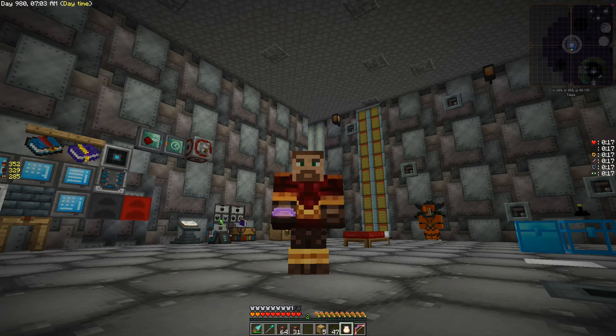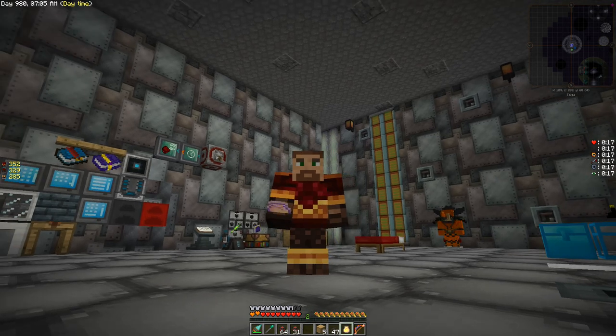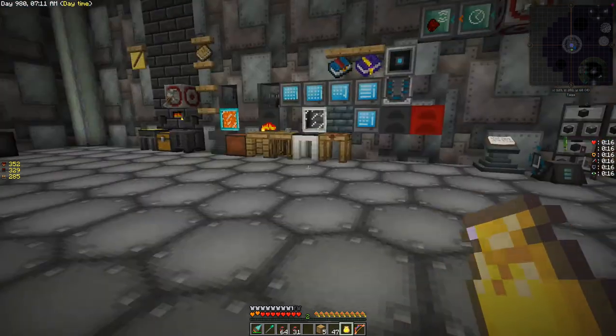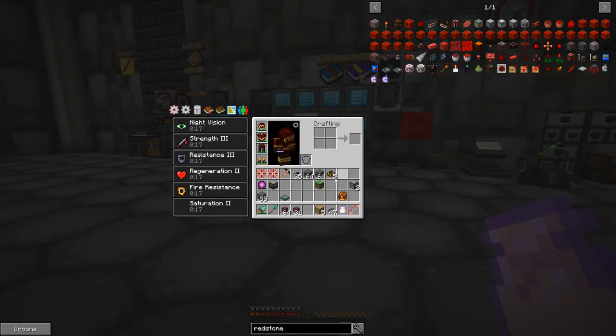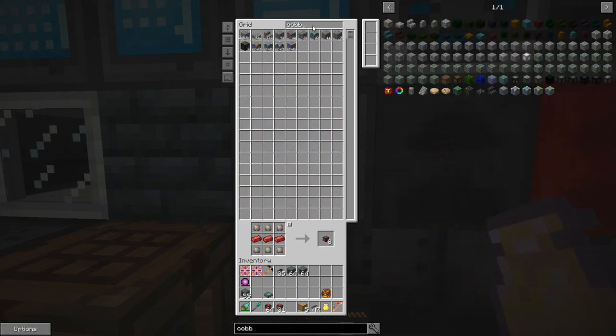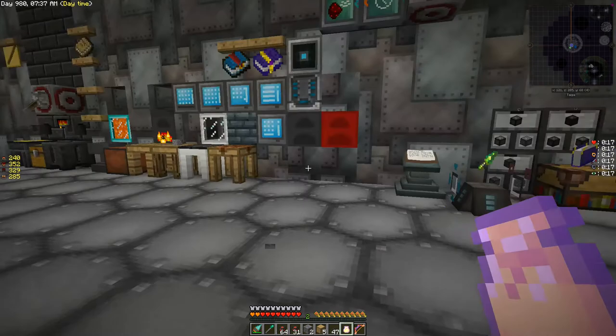We have so much work to do today. We've been taking care of business already — I want to grab a couple things and empty some stuff out of my inventory. I need some cobble. We have 285 million cobblestone, so we're doing pretty good.